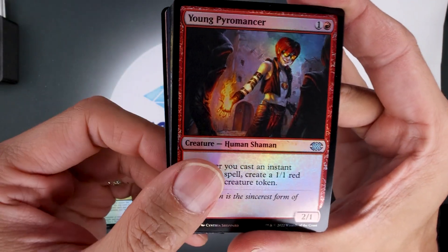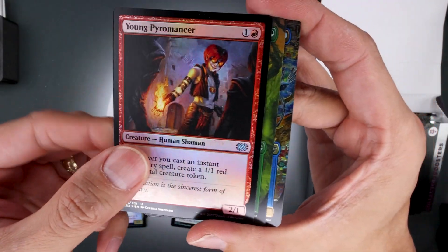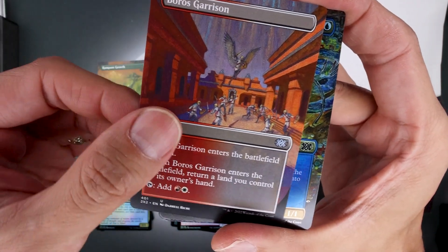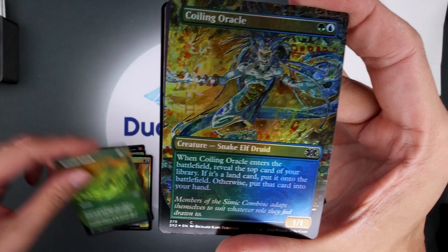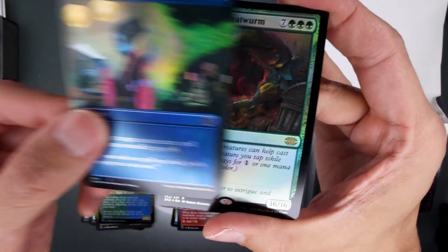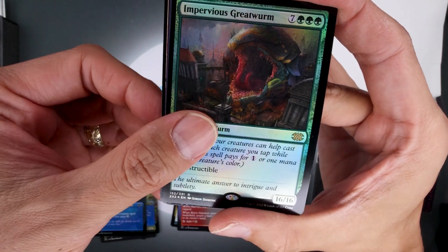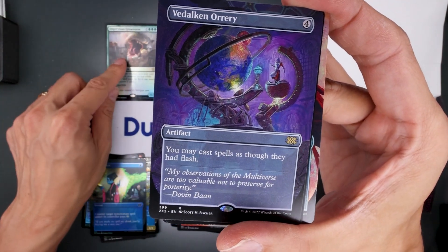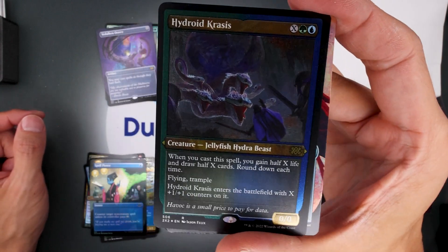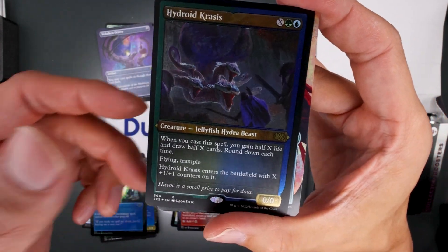Young Pyromancer in foil — not a bad hit. Rampant Growth, Boros Garrison, Coiling Oracle, Spell Pierce, Impervious Greatwurm. Vedalken Orrery, Hydroid Krasis in etched — not a bad one to get.